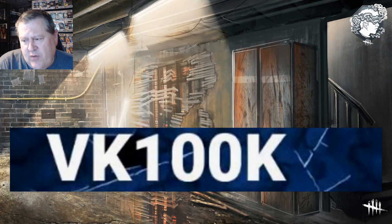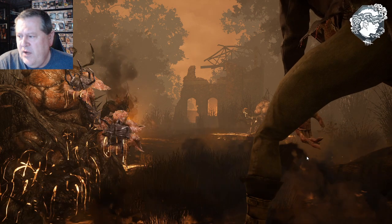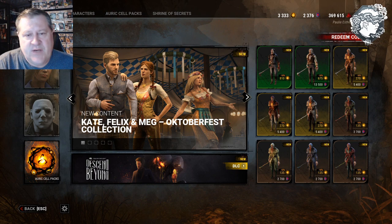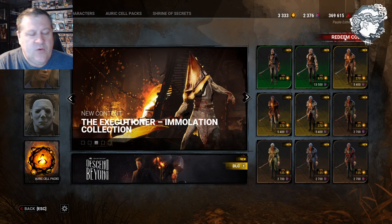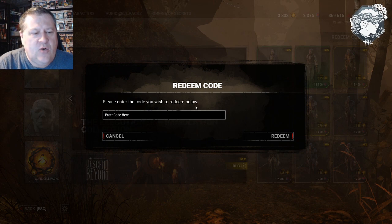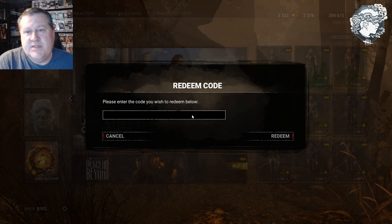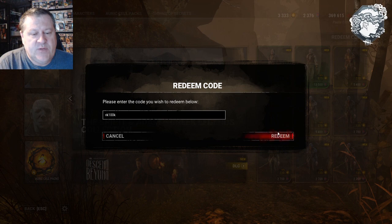What you want to do is go into your game. I'll show you this in case you have not entered one of these codes before. We're going to turn on the game capture here. You go into the store and then up on the right-hand side it'll say 'Redeem Code.' If you don't have this, you want to hit 'Featured' first — you want to be in the featured tab all the way on the left-hand side. Then you type in VK100K and hit redeem. This is not case sensitive.